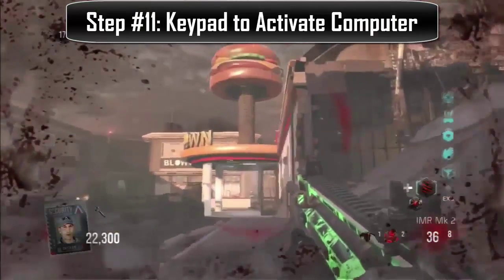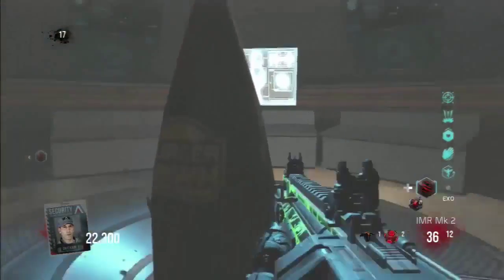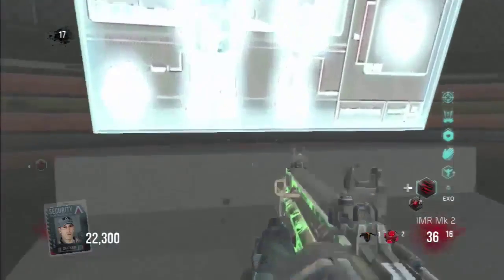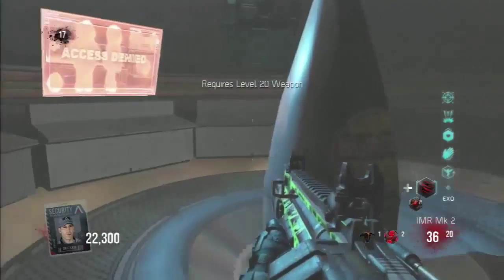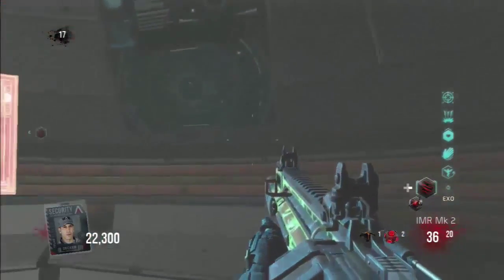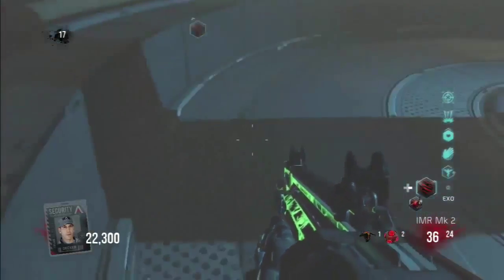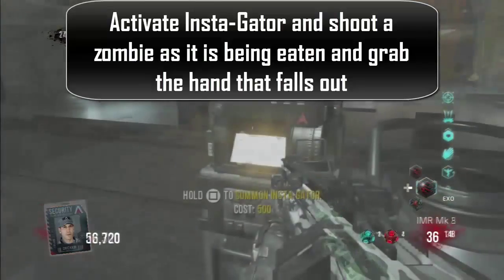For step ten or eleven, you're going to want to climb into the burger, take the key up to the command center, come over to the console, and it will deny you access. Over there there's another weapons upgrade, but you'll need a level 20 upgraded weapon to use it - same as the first Easter egg's secret pack-a-punch mechanic. You actually have to hold square on the capsule to do it.